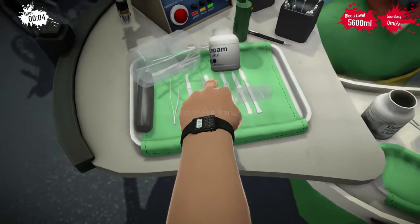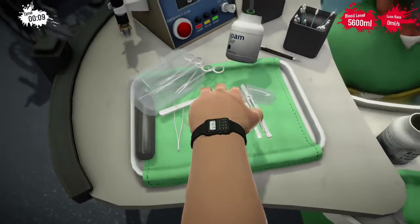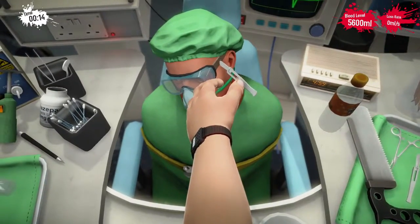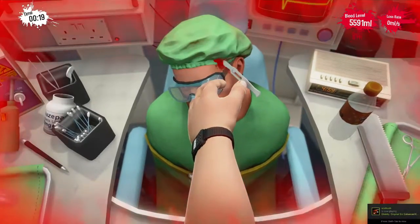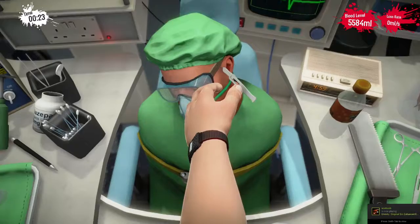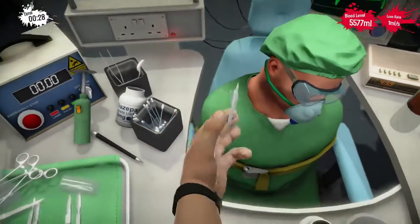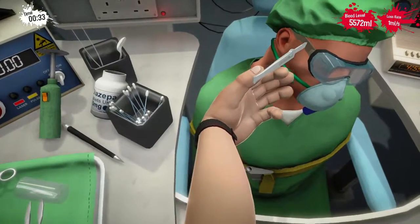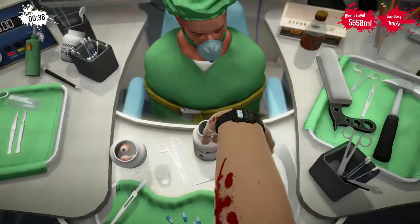Oh, what a mess. Let's grab a scalpel. By the way, you can't just grab the goggles and pull them off his face — you have to cut them off. I don't know why they did that, but they did. There we go. Move his face over that way. Goggles off his face.